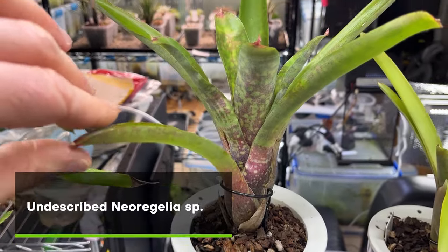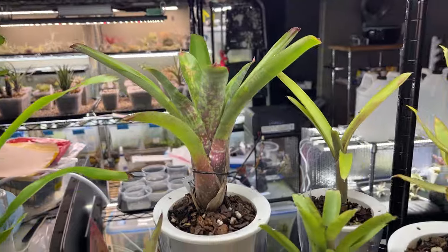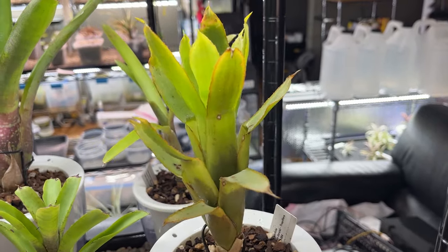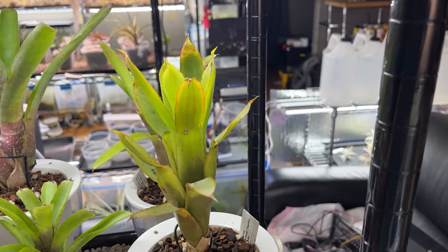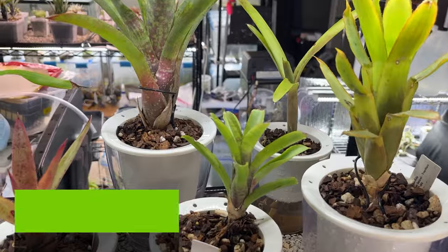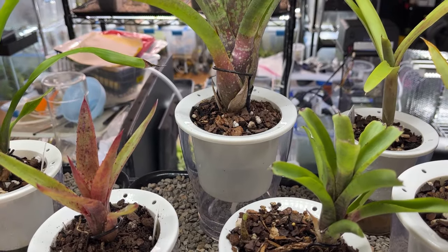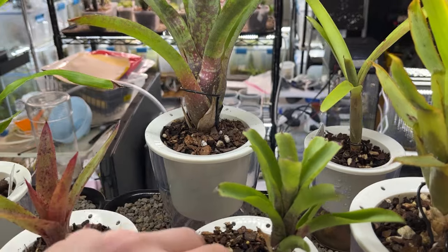There are some pretty nice bromeliads here. This unidentified one is from Brazil. And here's a really rare one — the leaves have this kind of fold and weird bend, which is a really unique feature. That's Quesnelia tubifolia. And here's a tiny mini bromeliad, Neoregelia dungziana, which is one of the really good miniature ones.